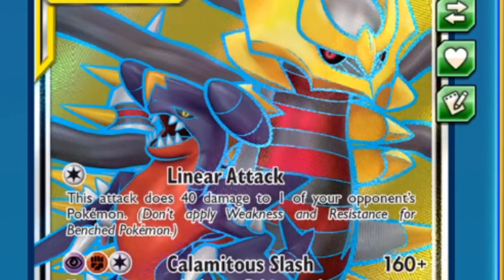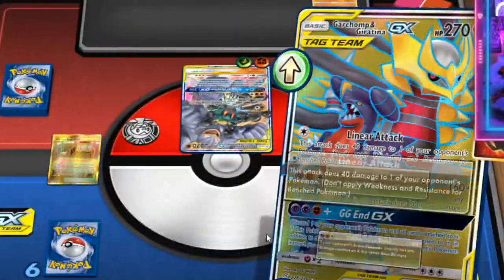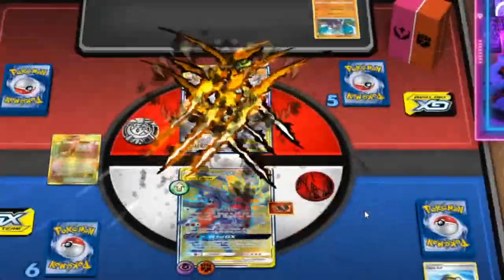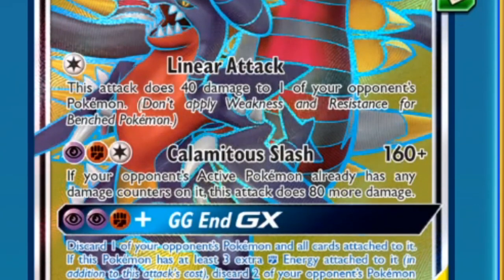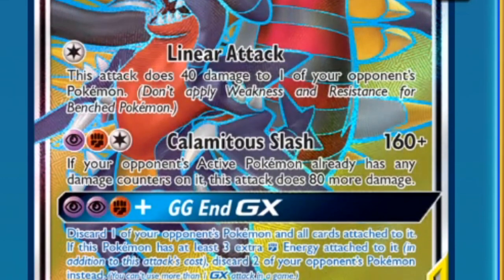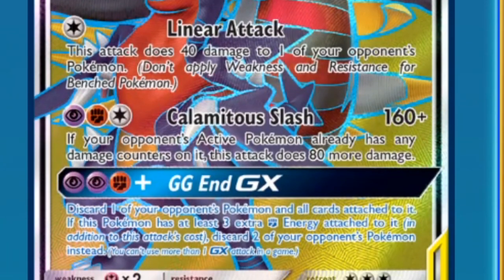For Calamitous Slash - one of the coolest attack names in format, by the way - for one Psychic, one Fighting, one Colorless, you do 160 plus 80 if your opponent's active Pokemon has some damage on them already. So you can see a little bit of inbuilt synergy between Linear Attack and Calamitous Slash. You do 240 for three, which is about the same as Zacian, except we give up three prizes, but we do have some ways to manipulate it.